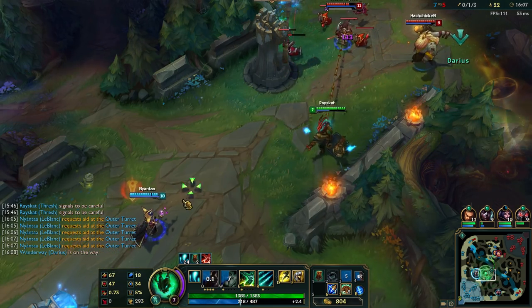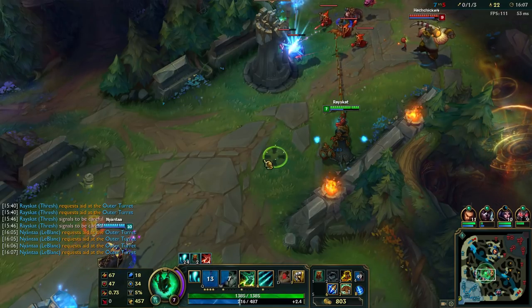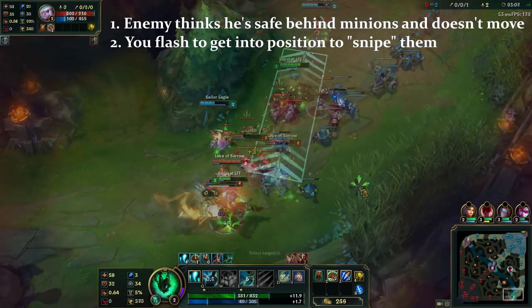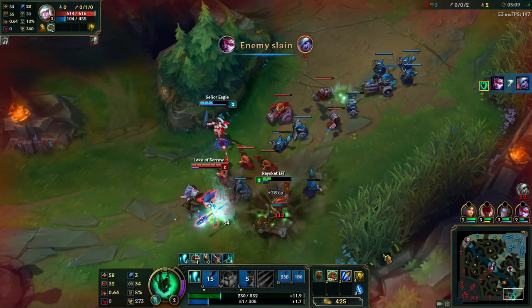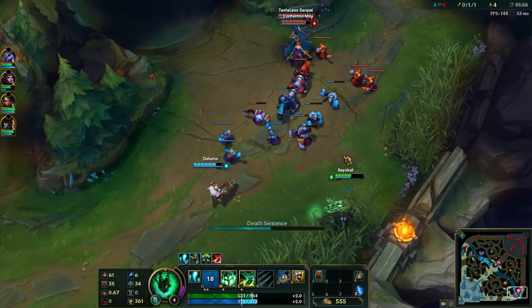The hitbox snipe is one of the harder and more situational plays you can make on Thresh. Basically you have to know the hitboxes of any champions you wish to hook, the minions, as well as your Q hitbox, and all of this comes with experience alone. You can't really test it out anywhere. Basically you don't aim for the champions, but their hitbox corners. This is situational because you have to meet very specific requirements for this to actually work, but it's a very useful thing to know, as it makes hitting hooks while inside a minion wave or when you're right next to an enemy champion a lot easier. And like I said, this comes through experience and experience alone.